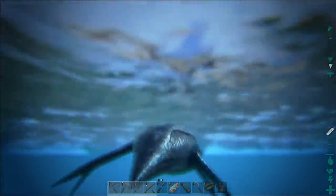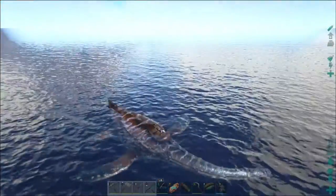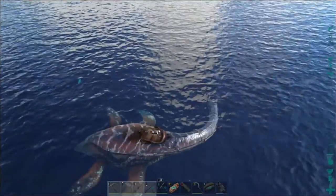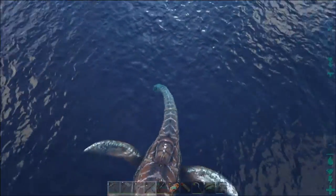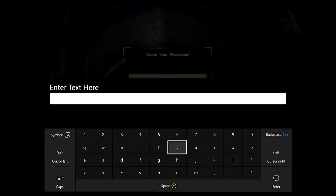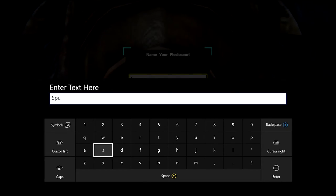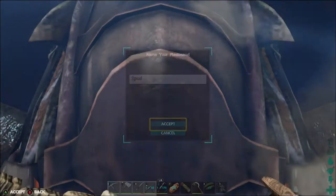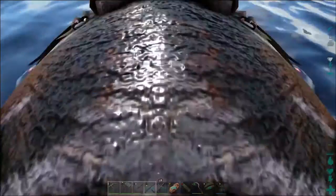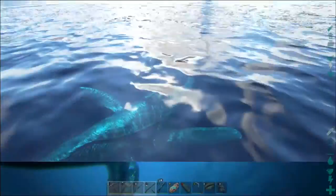I went ahead and made up the saddle for our new plesiosaur, and I still don't have a name for it. I honestly don't even know what to name it — so we're going to name it Spud. Yep, his name — or her name — will be Spud, just because I can't think of a name to save my life.